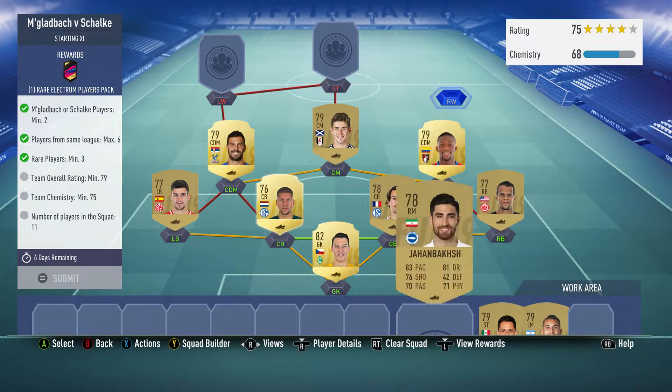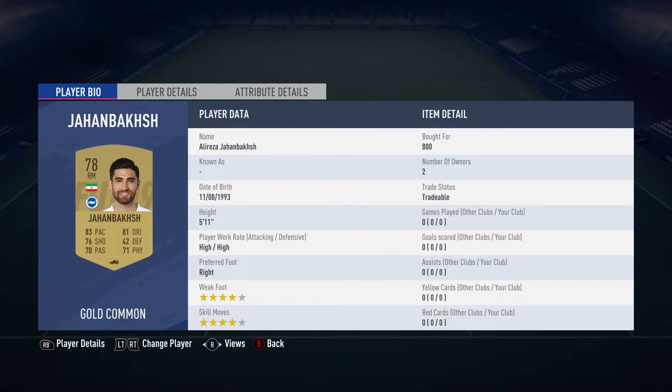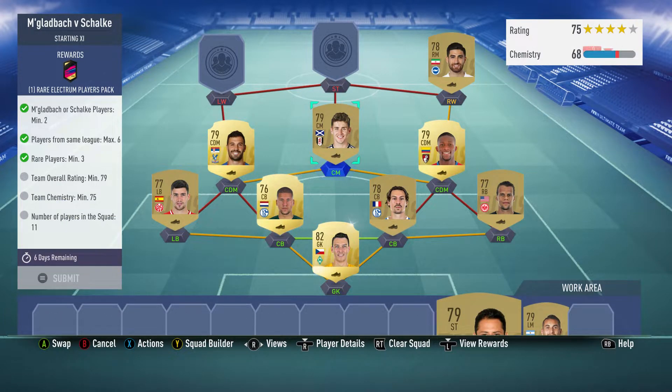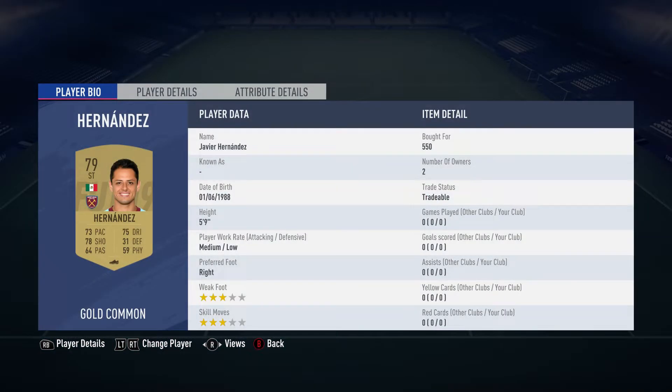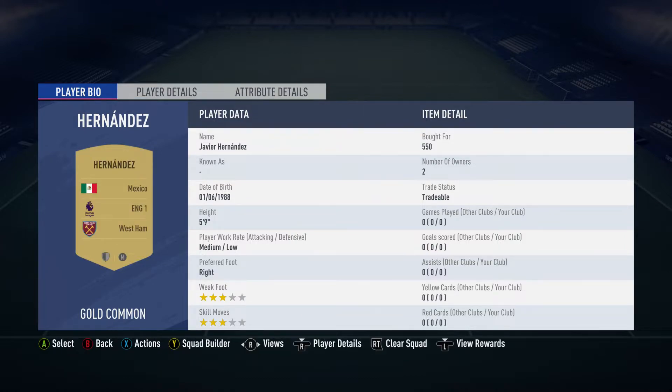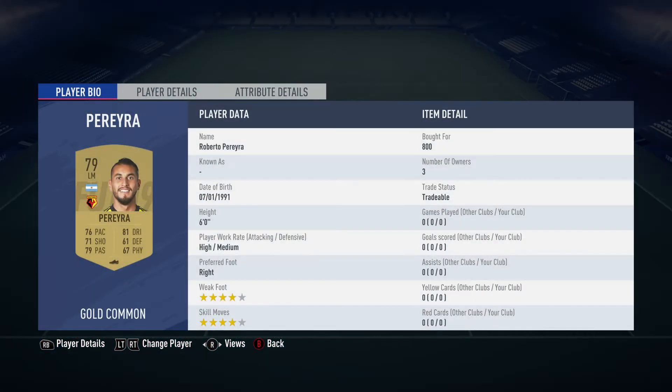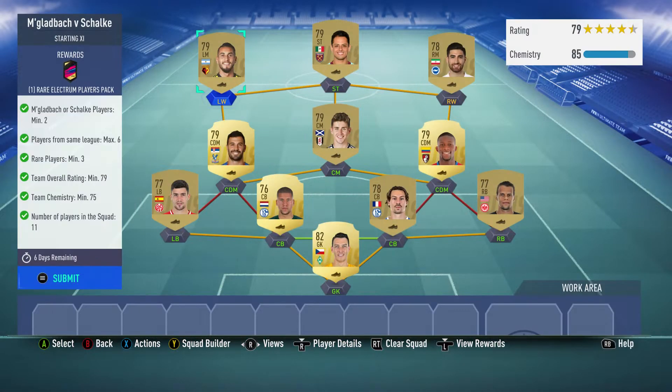The right midfielder is Alireza Jahanbakhsh, bought for 800, plays for Brighton in the Prem and is from Iran. The striker is Javier Hernandez, bought for 550, plays for West Ham in the Prem and is from Mexico. And the left midfielder is Roberto Pereira, bought for 800, plays for Watford in the Prem and is from Argentina.